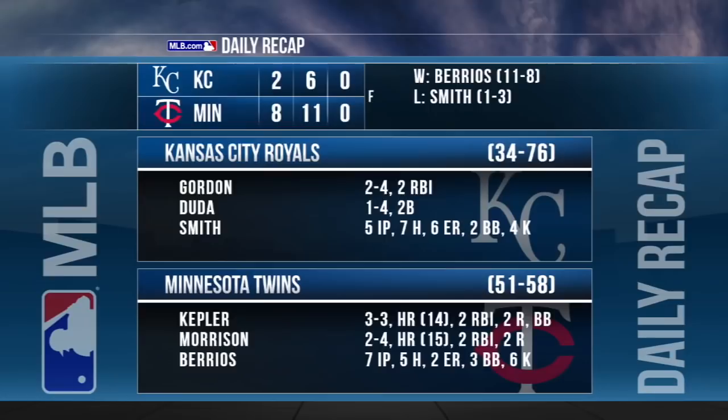8-2 Twins would be your final. Burt Smith gets the loss, dropping to 1-3 — he goes 5 innings, 6 earned runs on 7 hits. The win goes to Jose Barrios: 7 innings, 2 runs on 5 hits with 6 strikeouts, improving to 11-8. Max Kepler would go a perfect 3-for-3 with a home run, 2 runs scored, and 2 RBIs.